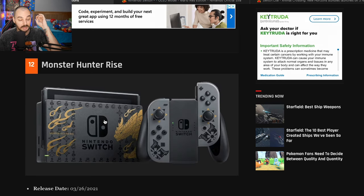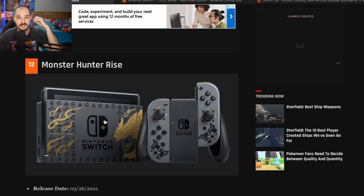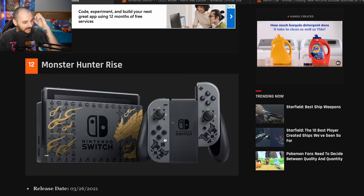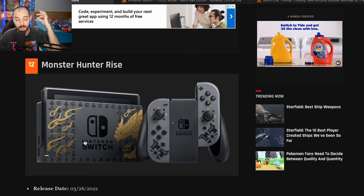The Monster Hunter Rise Switch — a lot of people don't even know that this exists. I was mentioning it somewhere and people were like, I don't think that's a thing, but it is. The dock is cool. I don't think the back has anything on it except some patterns, and the Joy-Cons are okay. The dock is where we're getting all the points from, so this is a 5 out of 10.